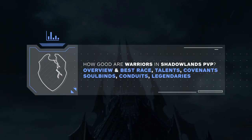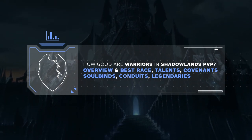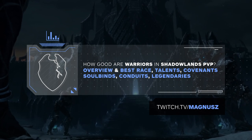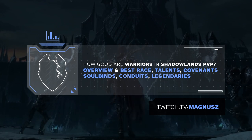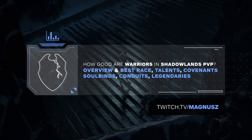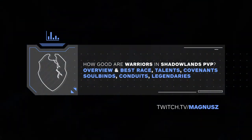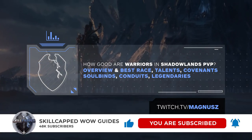Hey everyone, and welcome to our first in-depth look at warriors in Shadowlands. If you've been keeping up with PvP or streaming on the beta, you've likely seen warriors looking much stronger than they were in BFA. For this video, we consulted with Magnus, one of the highest rated warriors in the world, to look at why warriors are so much better and to cover all the basics — including the best races, talents, covenants, soulbinds, conduits, and legendaries.